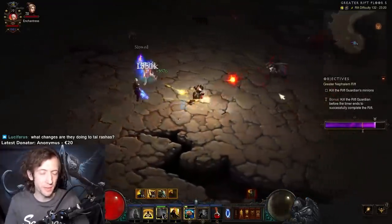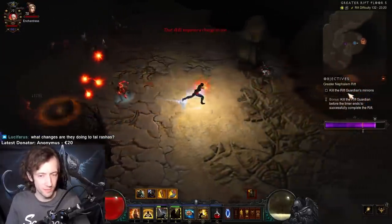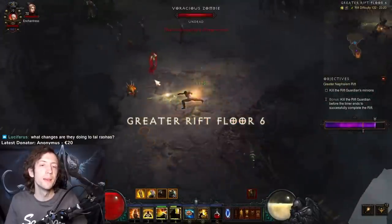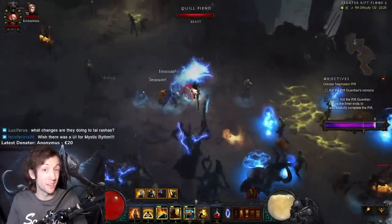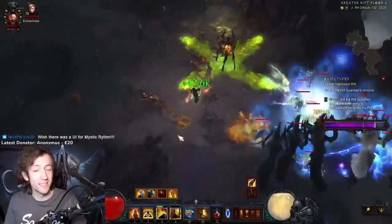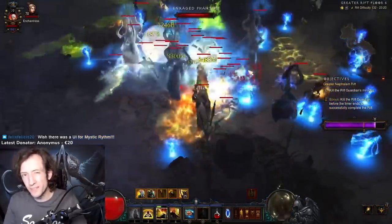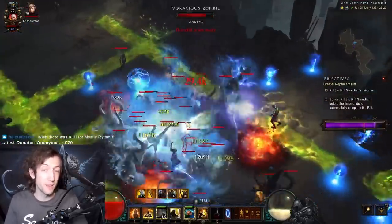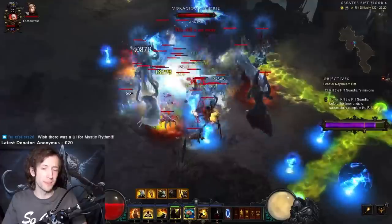Unfortunately, everything on Monk is super overshadowed by the insane power of Wrath of Light, which is projected to be by far the strongest solo pushing build in the game. We can probably do like GR 150 solo at around 50 to 100 paragons or something like that if you really try with Wrath of Light, which is not going to be possible with Ulianna. I expect we might see 150 clears with Ulianna, but this will be very far on the high end, somewhere like 5,000 to 6,000+ paragons.